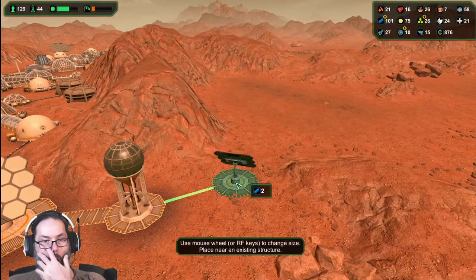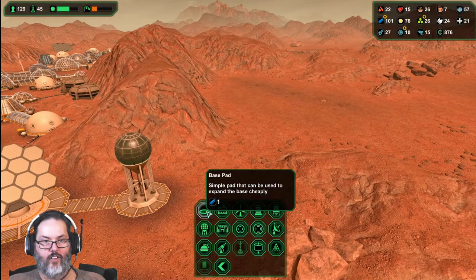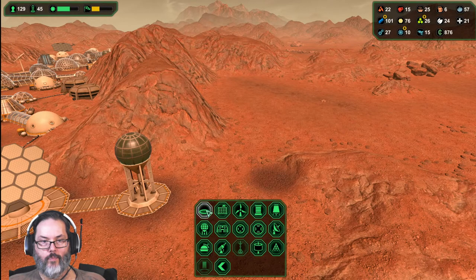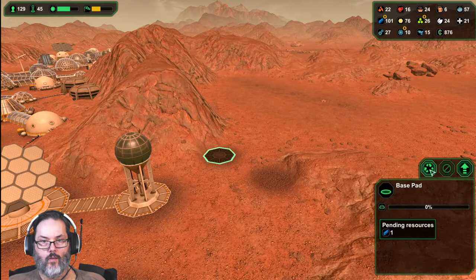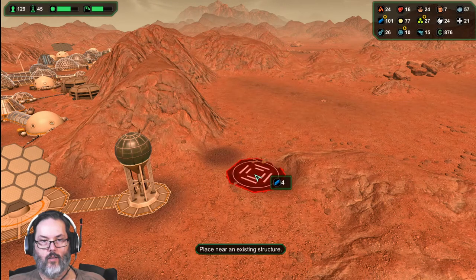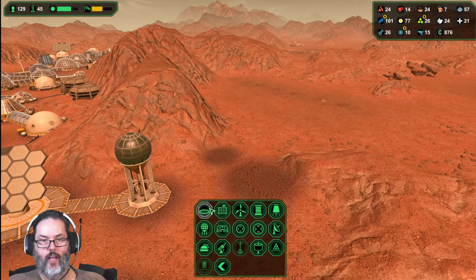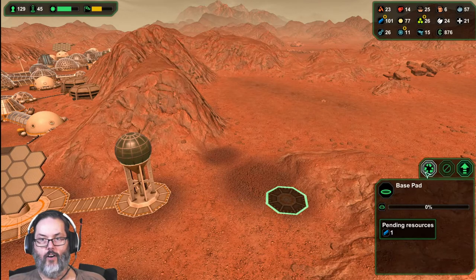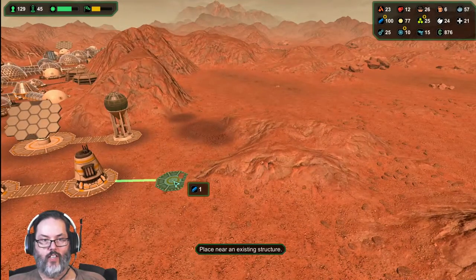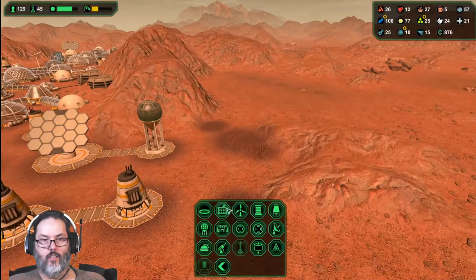I want to try something - I saw somebody did this the other day. You take this base pad, or is it a landing pad? There was something they were doing and they were able to almost make like an entire rock section disappear. I don't know if that was something in an older version of the game or not.